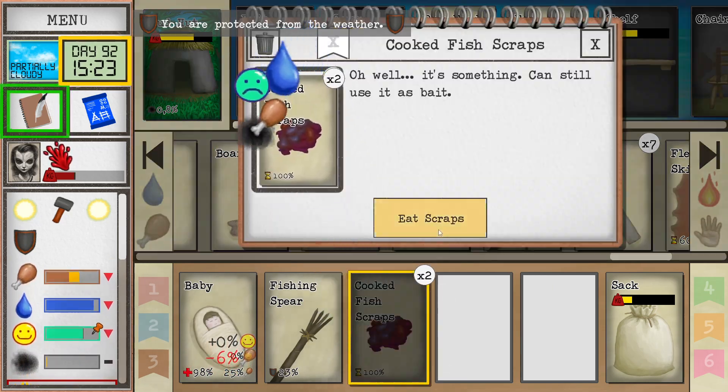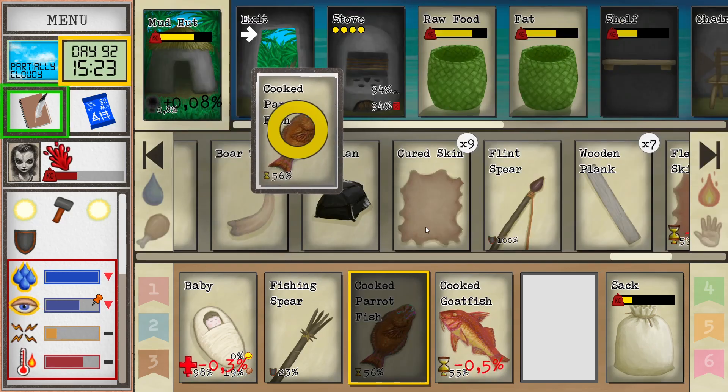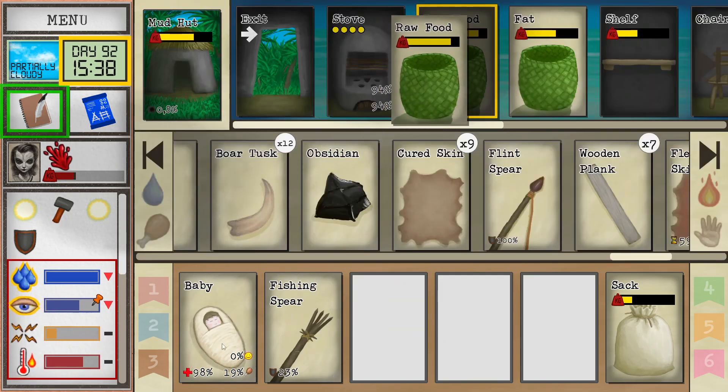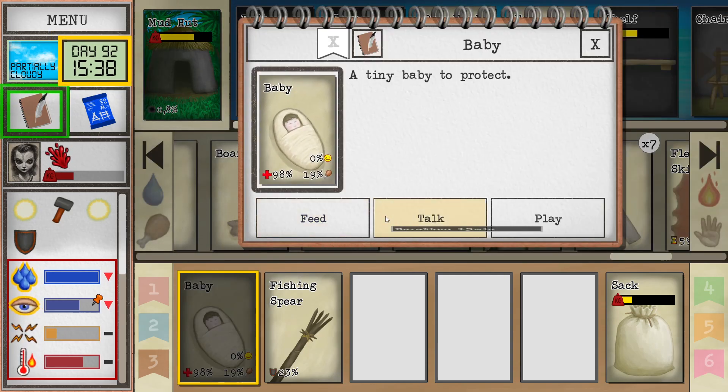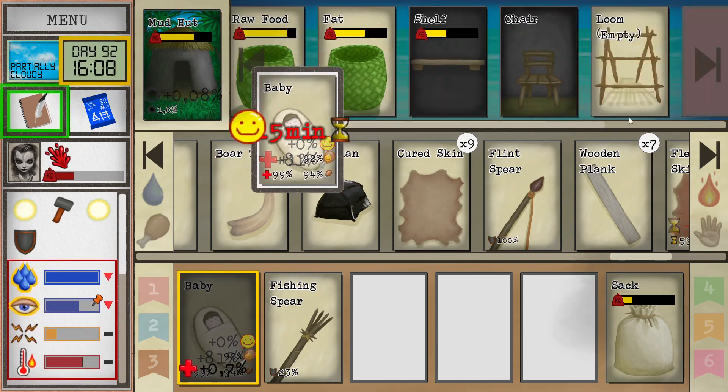There we go. Let's see if I have any other food. We got a couple more fish here. Tired of eating fish. We need to go to sleep. Before we go to sleep, we're going to talk with the baby and then we're going to feed the baby and then we're going to go to sleep.